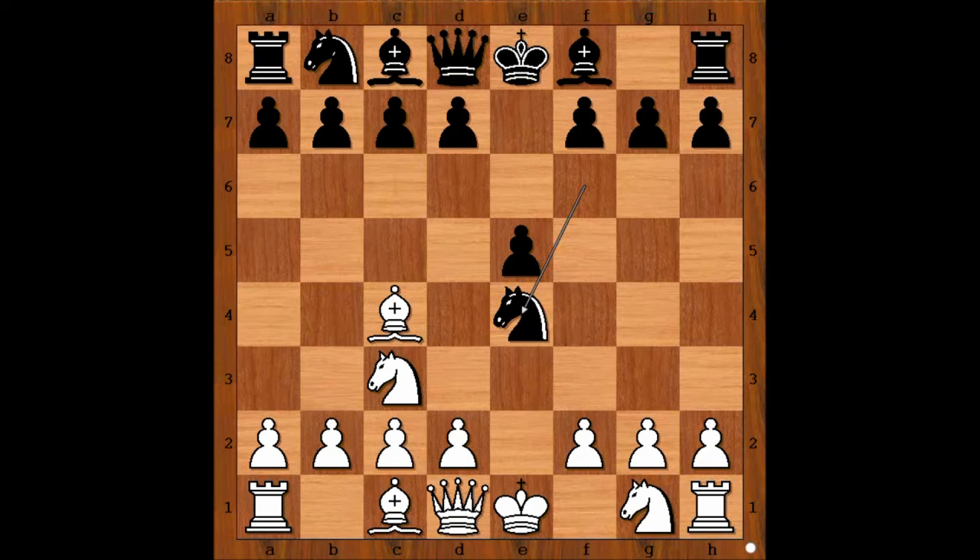The first move that comes to mind is Nxn, but this is not the best move. The best move is Qh5, and this is what Duncan played. If Nxn, then d5 and black is doing well. So we have Qh5, threatening check and mate.